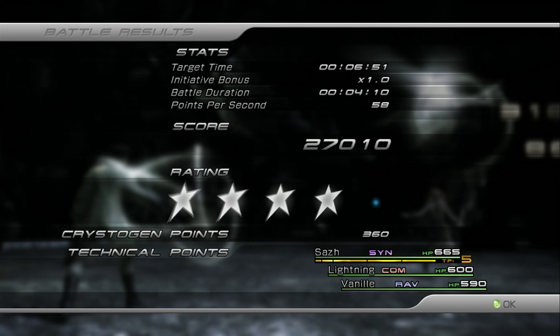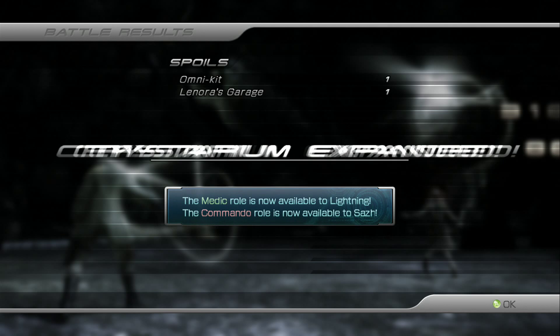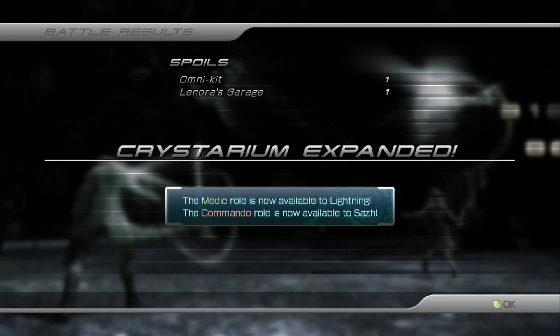For winning you get 360 CP, an Omni Kit, and Lenora's Garage key item which opens up the fourth shop at the save point. Your Crystarium is now expanded to Stage 3. The Medic role is now available to Lightning and the Commando role is now available to Saz — this is what we've been waiting for, so now we can seriously upgrade our characters.